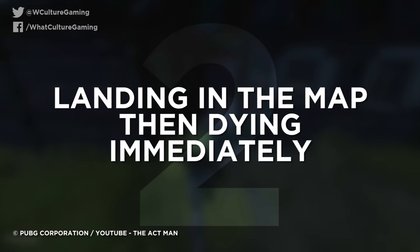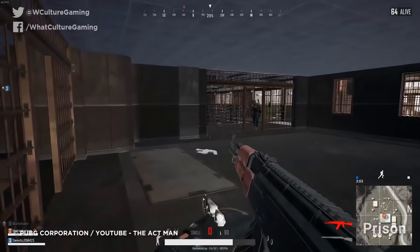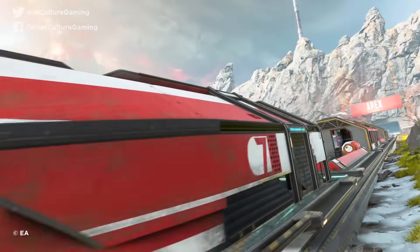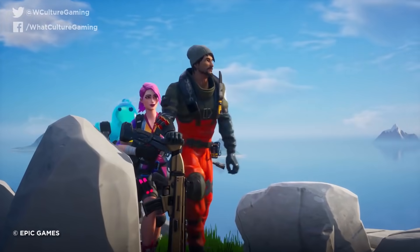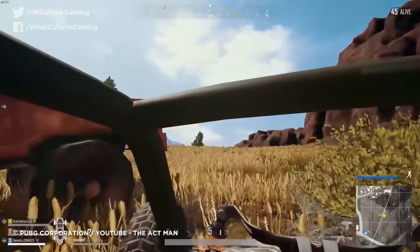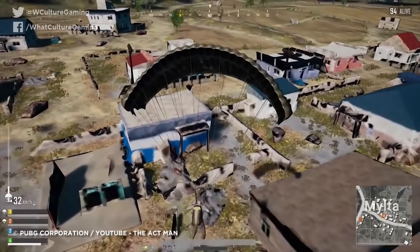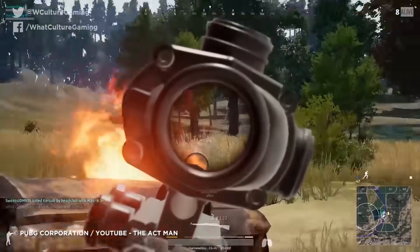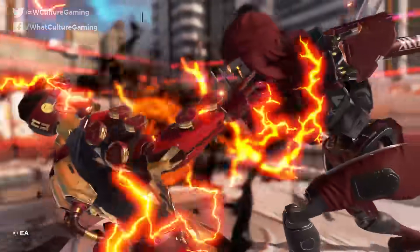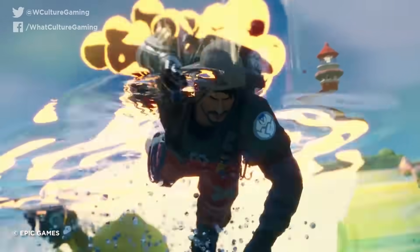Number 2: Landing on the map and then dying immediately in PUBG, Fortnite, and Apex. There is absolutely nothing worse than playing one of these battle royale games and dying before you've even gotten your hands on the most meagre of weaponry. Map knowledge is everything when it comes to PUBG, Fortnite, and Apex Legends, and if you're a newcomer landing in a hot zone, chances are you'll find yourself looking for a new lobby in no time. It's the ultimate humiliation in these sorts of games, and worse still if an opponent lands next to you and takes you down with their bare hands.